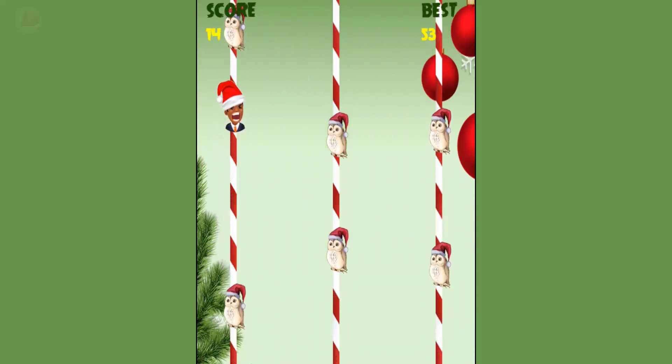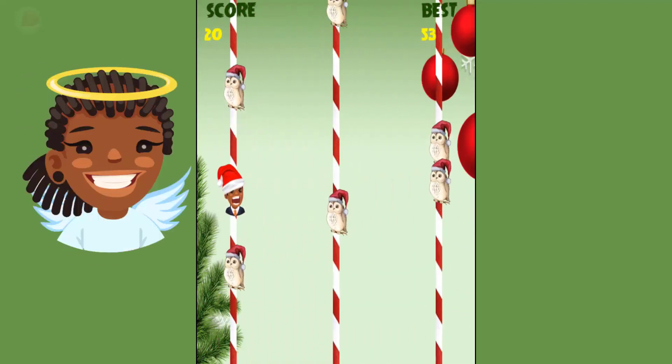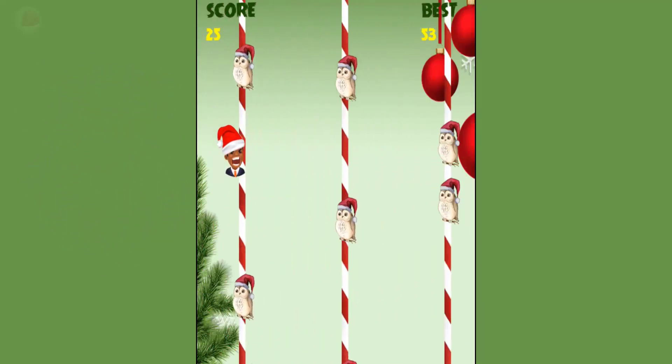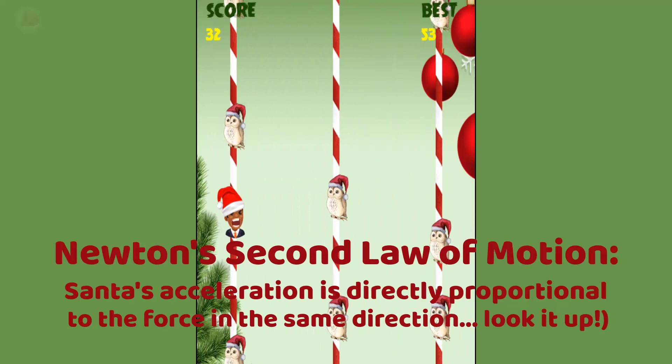Here's how the game works. Pretty obvious. There are four different Santas, and each one is at a different level. So you have to score a certain number of points to move from the first Santa to the second Santa. We have two guy Santas.